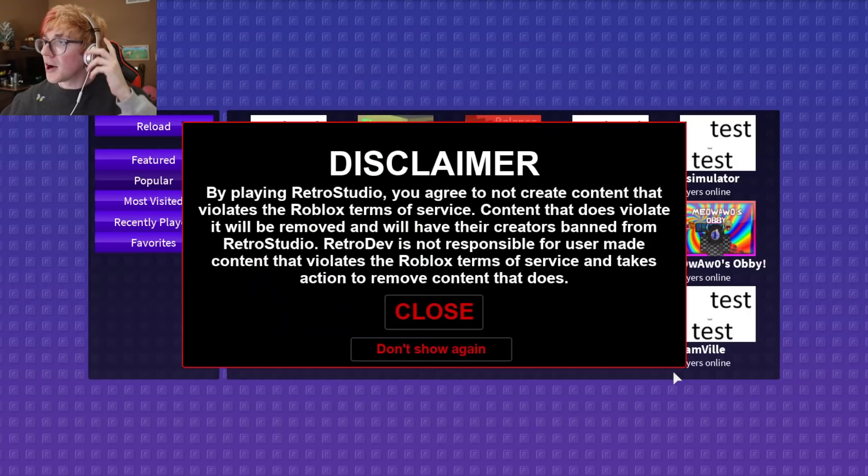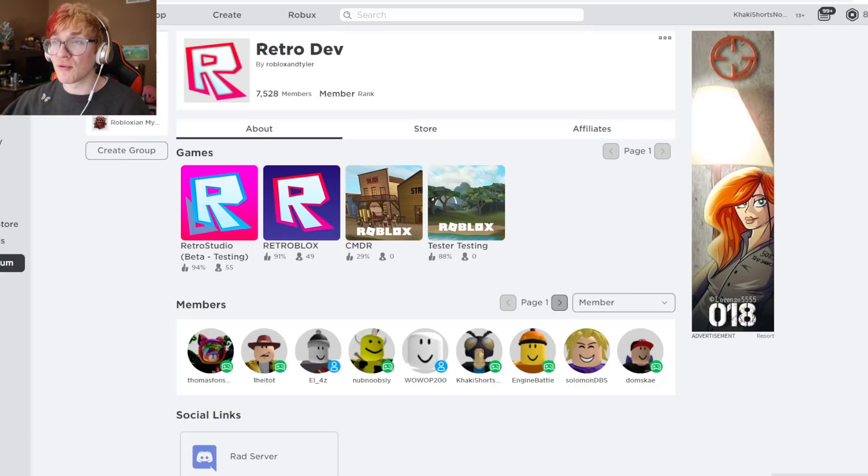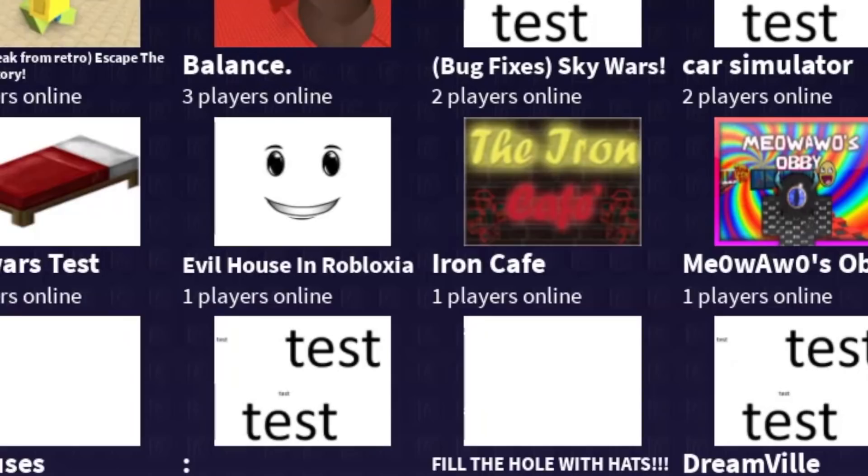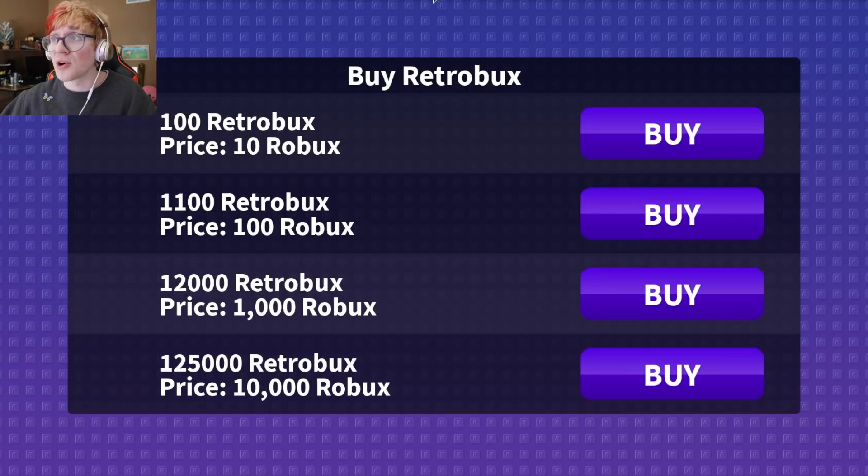Here we are inside of Retro Studio, which is from the same studio, RetroDev, that made Retro Blox — the game I played in the past that had a bunch of Retro Roblox games. They are a pretty fantastic studio and I am very much happy to be testing out their new game. In this game, you can not only play games that players made with an old studio engine, but you can make your own games in that studio engine. You can also customize your avatar — I've colored myself as a Sleepy Sandman-looking dude. You can also use items purchased through the catalog with something called RetroBucks, which is very similar to Robux, but retro.